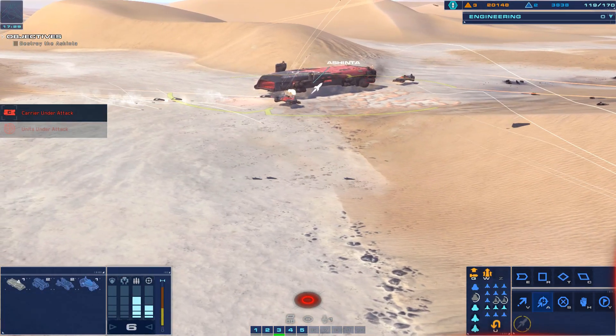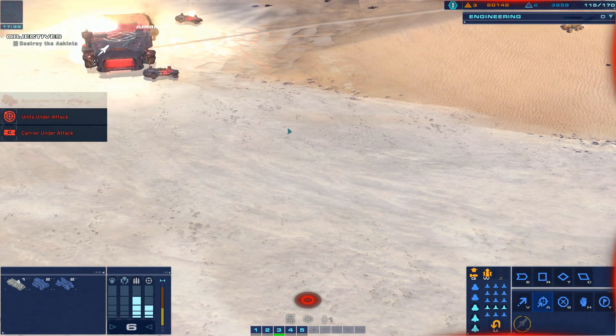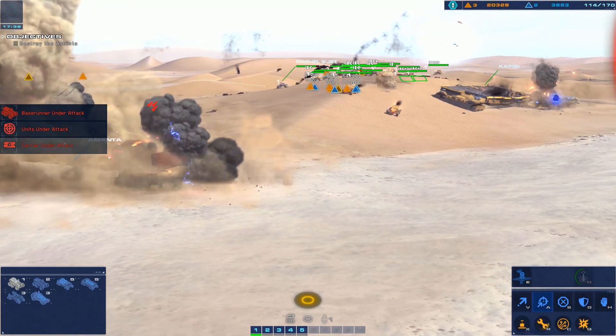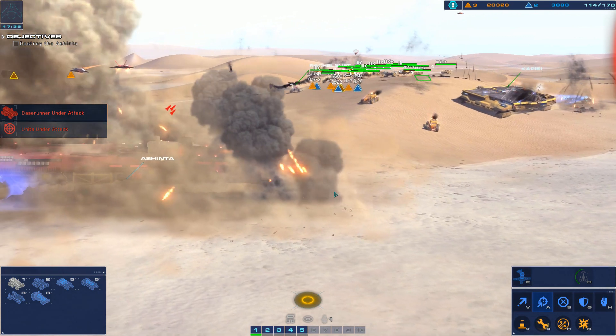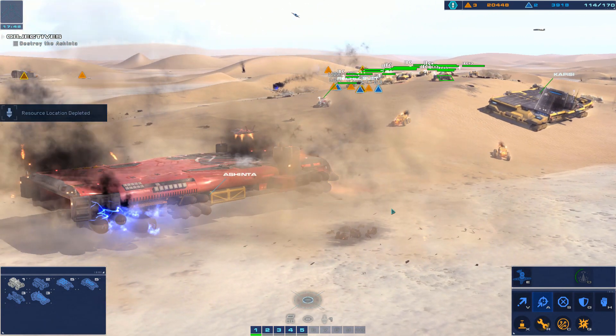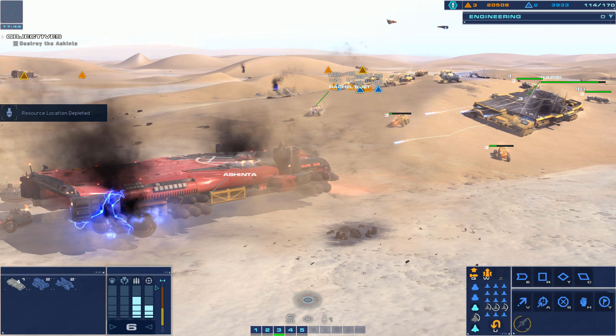Deserts of Kharak is a real-time strategy game, but it shies away from the base building and defending common to the genre. Both races have a carrier that produces units, acts as a resource drop-off point, conducts research to improve armies and abilities, and can even join the battle as a formidable mobile fortress.